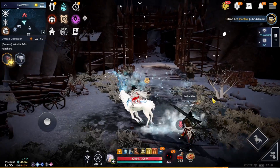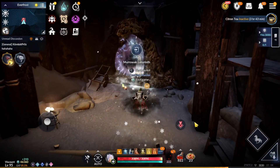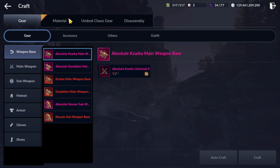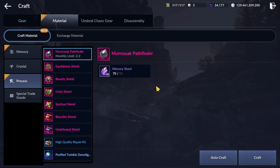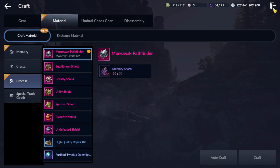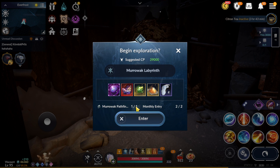It's going to help a lot to get material to craft eternal accessories. Before you enter, you're going to need a ticket. This ticket can be crafted — you need 50 memory fragments. If you fail, no need to worry, you can keep trying. This dungeon is not gone until you get the final reward.